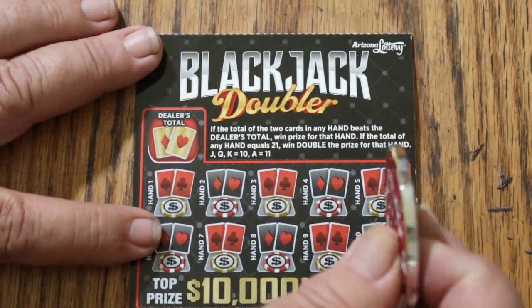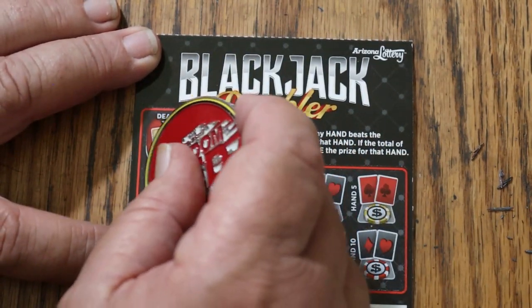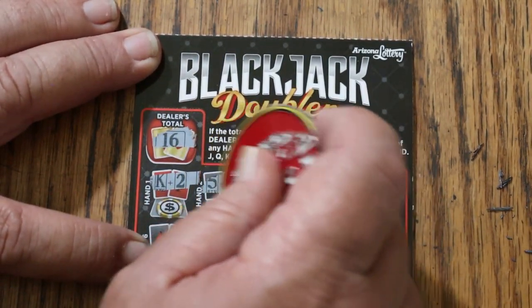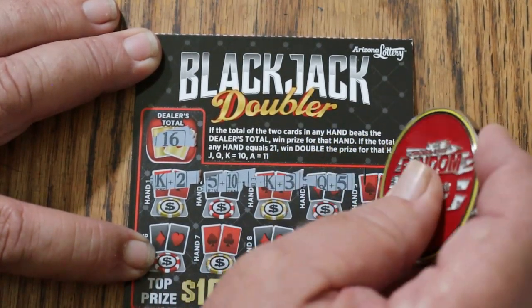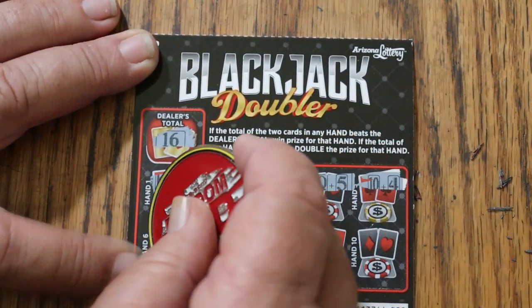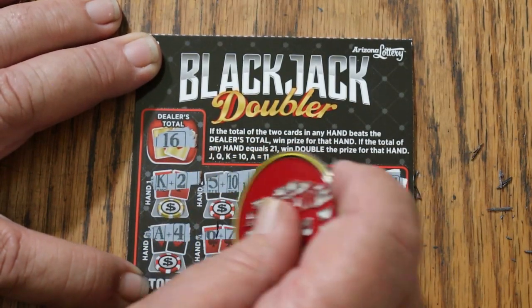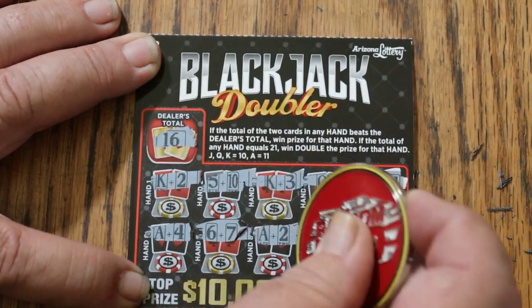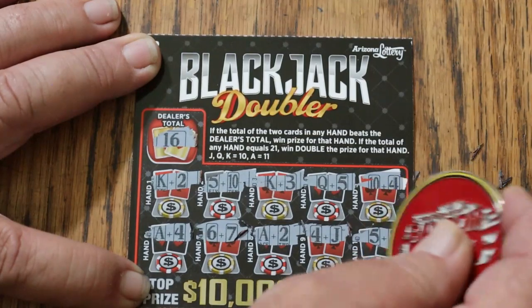Next one up. Dealer's hand is 16 — 12, 15, 13, 15, 14, 14, 15, 13, 13, 14, and 13. No.